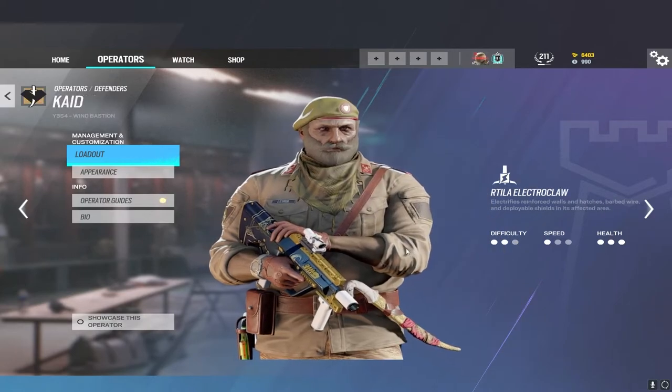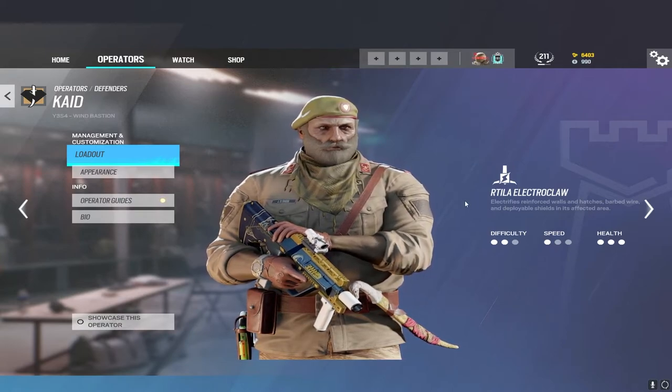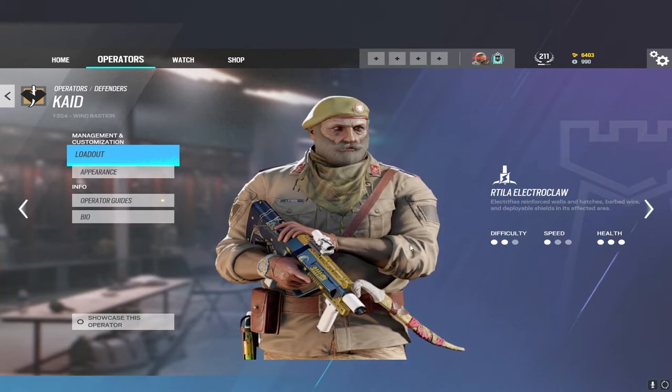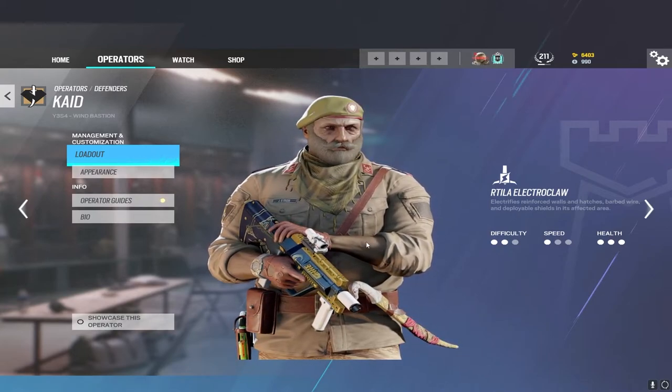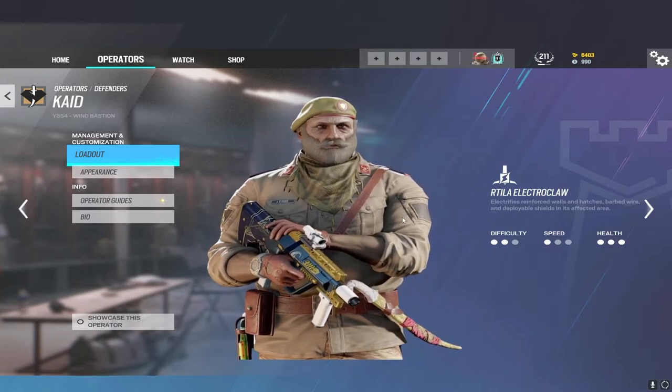My tip with Kaid is if you know attackers probably aren't going below and you have roamers below to protect Kaid claws, start throwing claws below hard surfaces that protect walls. A good example is Red Wall on Café or Jacuzzi Wall on Clubhouse. You can easily make below-wall Kaid electro claws on many maps.